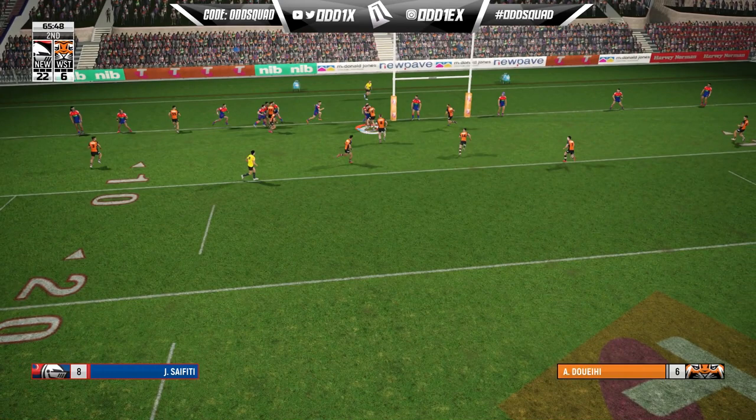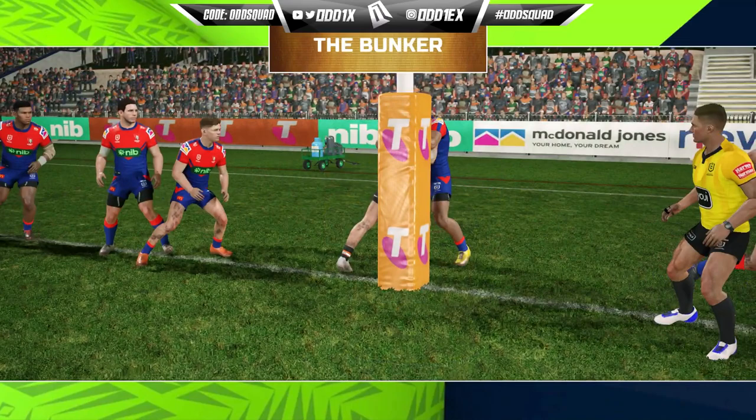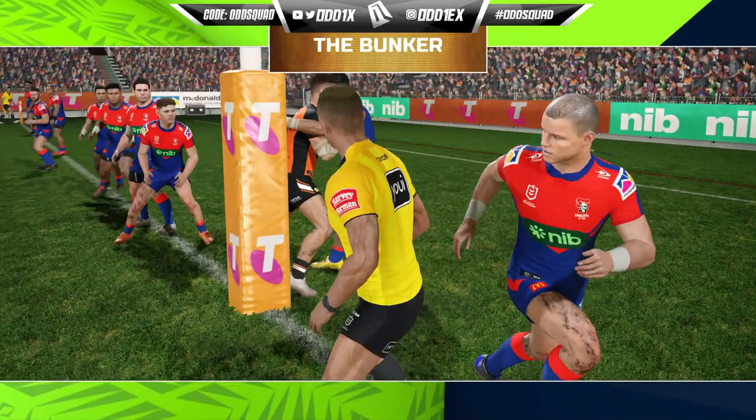That's easily the biggest annoyance I have with the game when it comes to defense. They actually have two-man and three-man gang tackles on the try line, but for some reason you don't see it as much as you would see a five-eighth or a halfback just hitting the line and driving over. So yeah, the drop-down cheese — send it to the shadow realm.